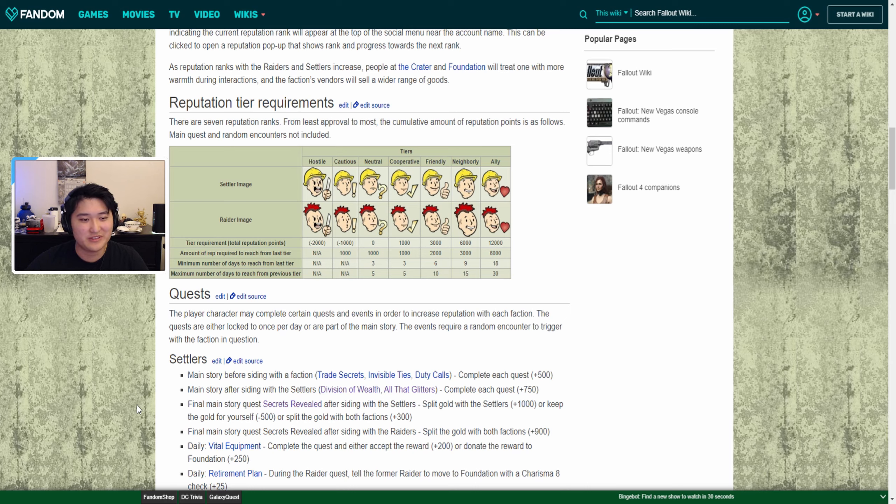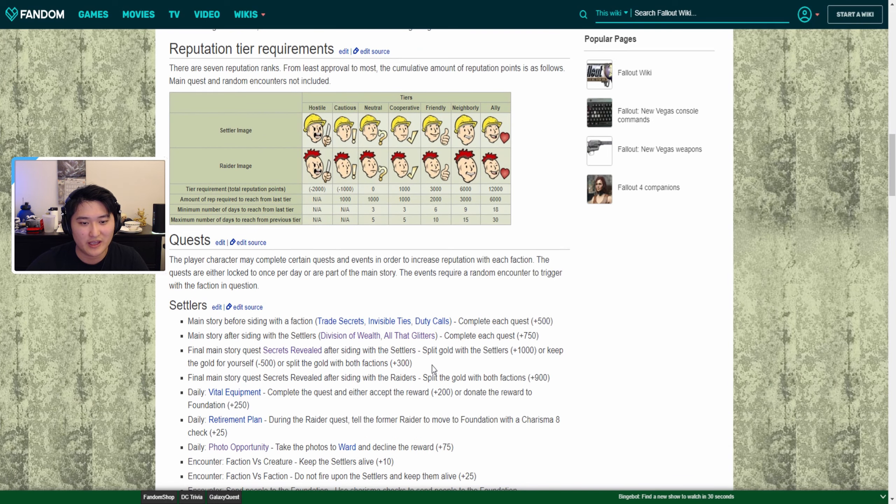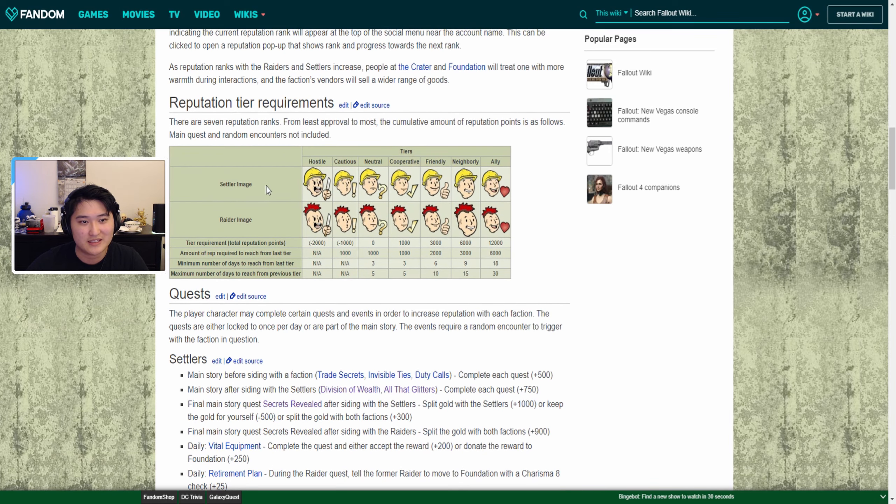Hey guys, it's Pox Pro, welcome back to another video. Today in Fallout 76 I'm going to be talking about the settler reputation. This is a follow-up to my raider reputation video. I'll do a quick overview of the settler points, the different tiers of relationship, the rewards, how to get the points, and then show some gameplay of actually obtaining the points and what you can do daily.